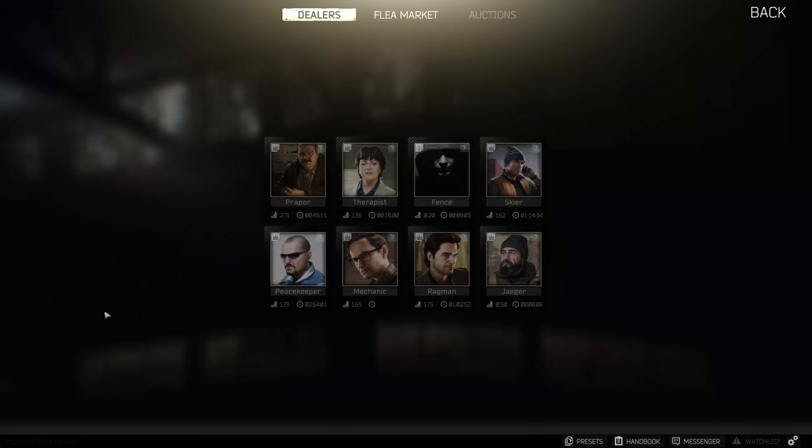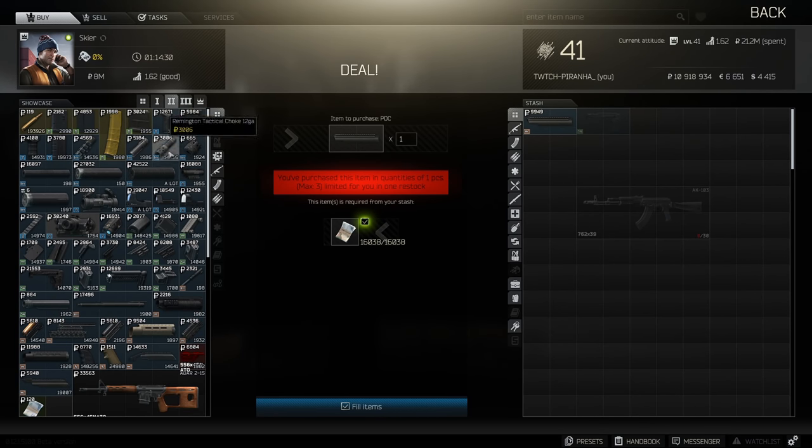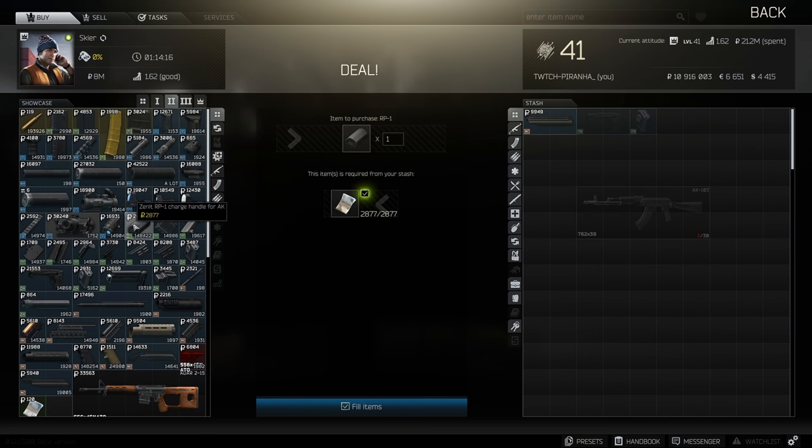To start off, let's head over to Skier. We need to go to Tier 2. What we're going to need to get ourselves is the AK-74/AK-100 PT lock — make sure it's this one and not the AK-S variant. We just need to get ourselves the PT3 buttstock.